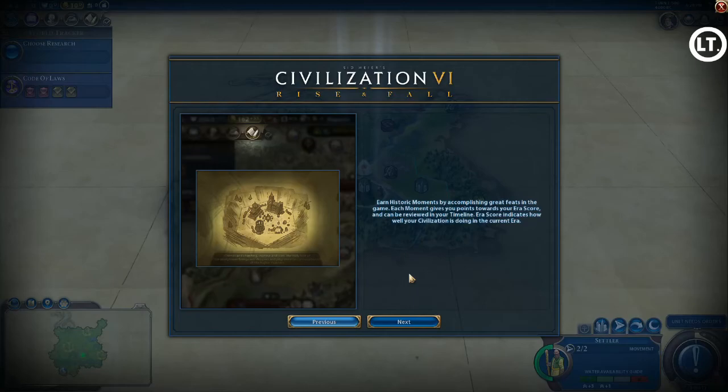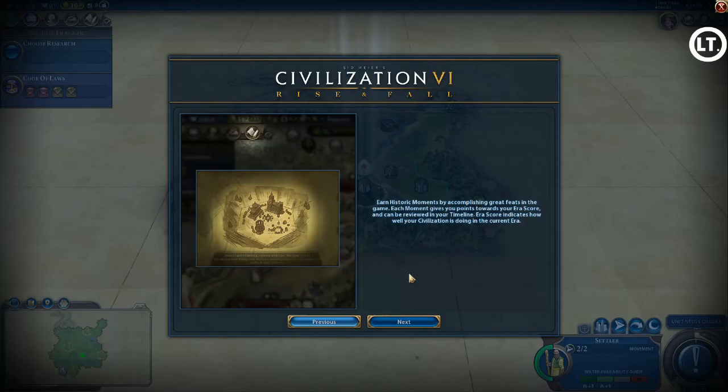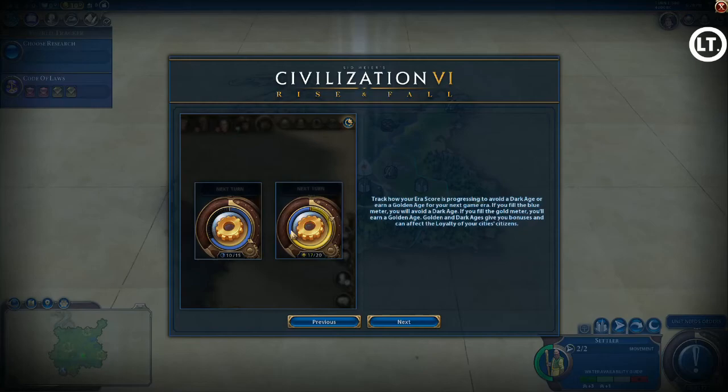Major historic moments include things like discovering a natural wonder; minor ones include entering a friendly village. The era score determines whether you avoid a dark age or enter a golden age. Loyalty is another big new feature — it has to do with cities around you exerting pressure, and also ties into your happiness.